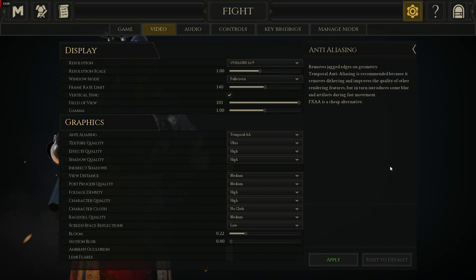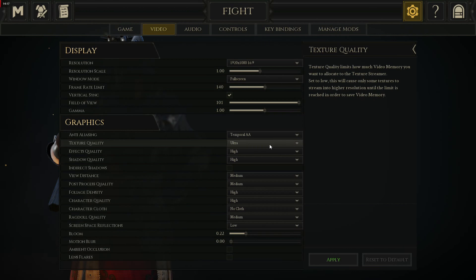Anti-aliasing is something that will cost you some strain on your hardware. You can turn to FXAA — I haven't had any problems with it, but it doesn't seem as nice as temporal AA, or you can just turn it off. Texture quality for me is ultra. If you're playing on like a toaster, turn it to medium or even low.